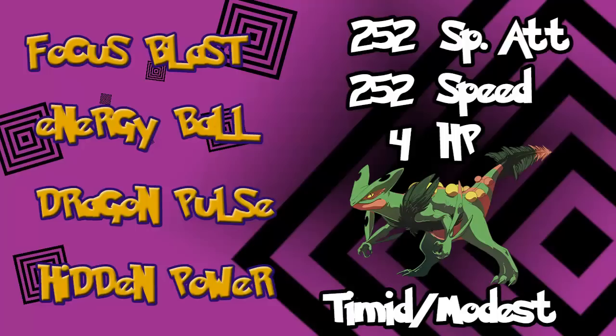Other options are Leaf Storm, which is 130 base power and 90 accuracy — a lot of people will go with that, even though it lowers your Special Attack by two stages every time. The other moves are for coverage. The only other special move worth running is Focus Blast, which covers some Steel and Rock types. Really the only thing left to round it out is Hidden Power. Hidden Power Fire works really well just to cover Scizor and Ferrothorn. For stats, Mega Sceptile has 145 Special Attack and 145 Speed — max both of those out with the remaining 4 EVs in HP.